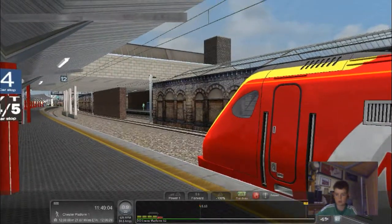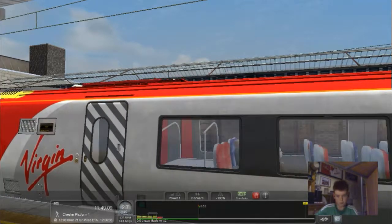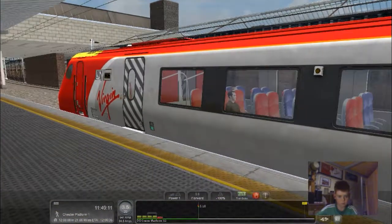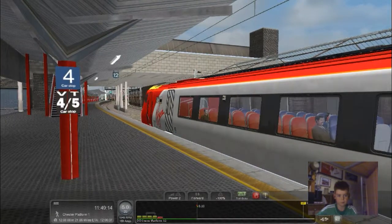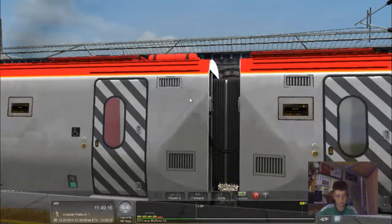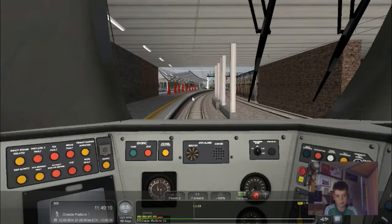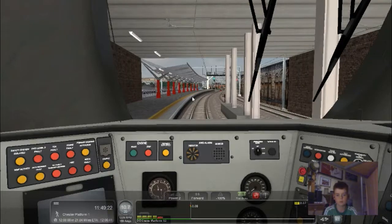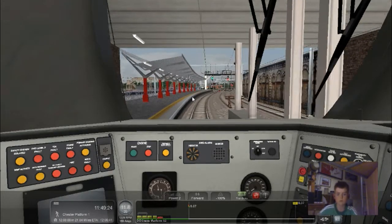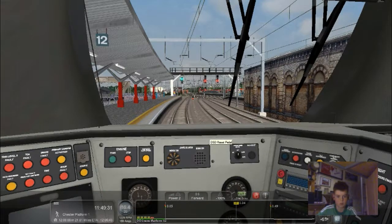The sounds are really nice. So we need to be at Chester at 12:08 - apparently we'll be early at the moment. Let's get into the power. Hopefully we can get some speed on, not much at the moment - up to 20,000 watts, a bit disappointing. There's also the DSD - I think you can use that as well.